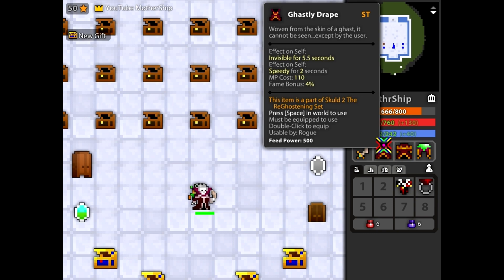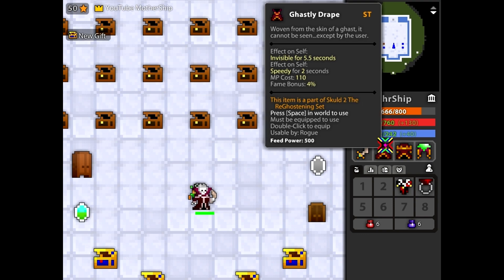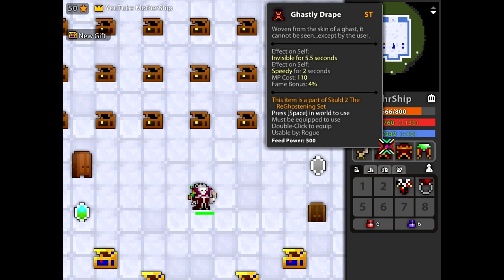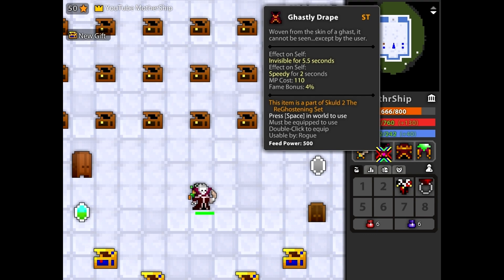Now the Ghastly Drape is a really awesome cloak, because it gives you that speedy for two seconds. I quite like this, but it doesn't give you any other stat bonuses besides that, and it's got five and a half seconds of invisibility, which is not bad at all. This is good for Godlands and Tomb Rushing especially, because it gives you that extra speed to escape when you need a cloak. It's also a great alternative to the Planewalker, because it gets you out of there like the Planewalker does.